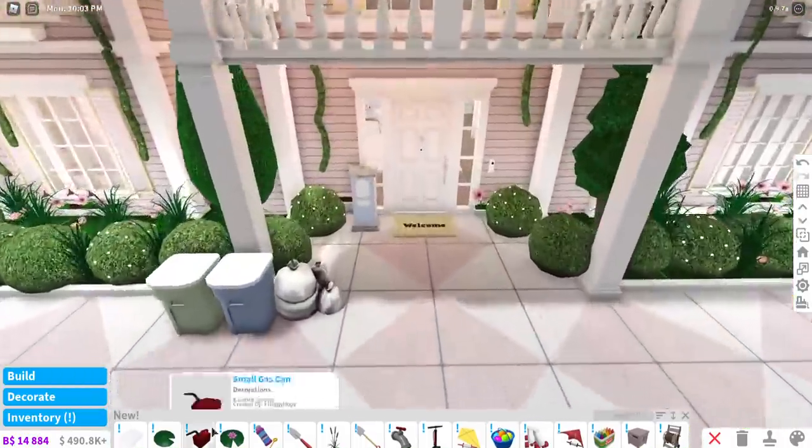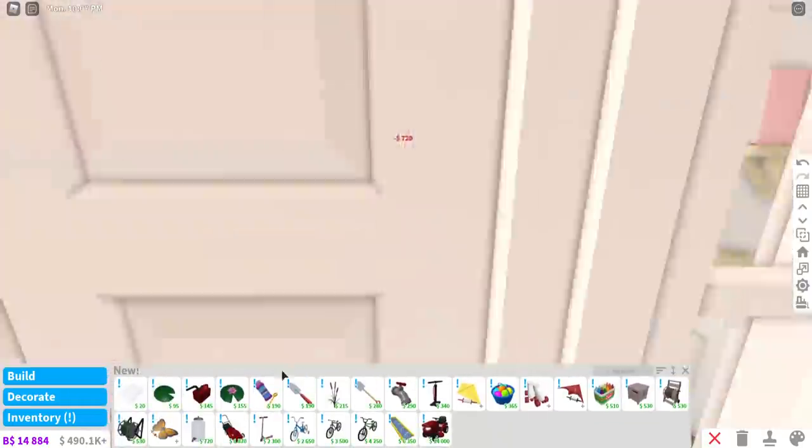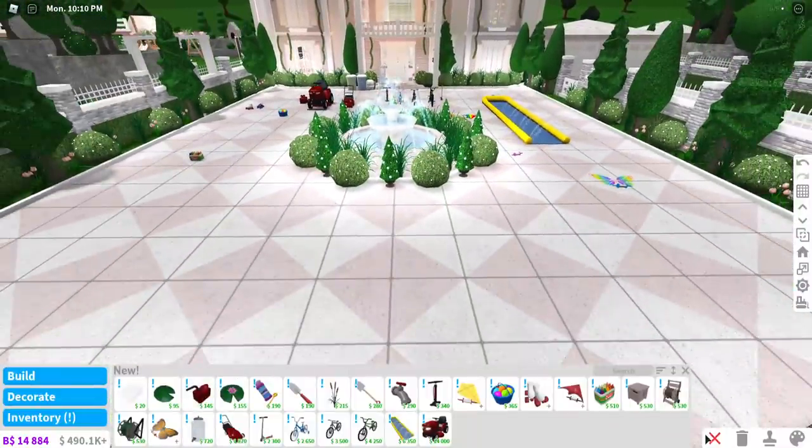There's a fly kite — oh my gosh, that one's gorgeous, that one's really really pretty! And then we have a glass beverage dispenser. What if I can actually put drinks in that? Let's put this here and see if I can fill it up, because that'd be really cute.